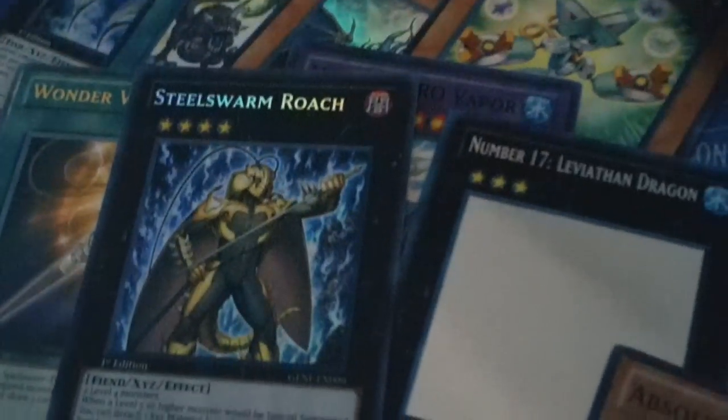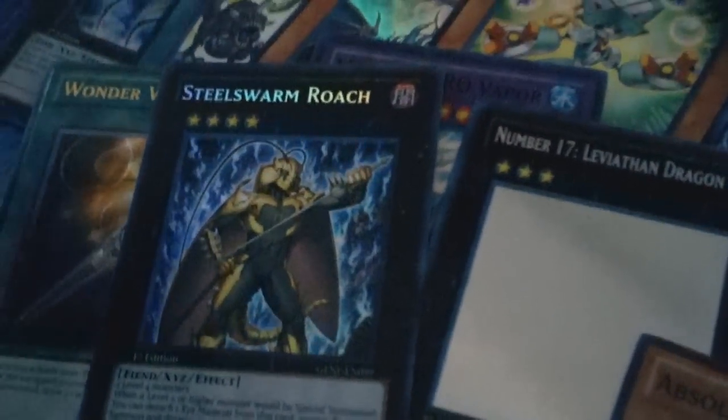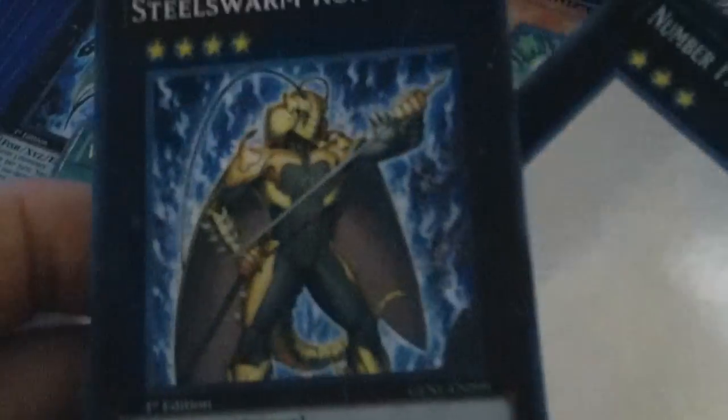This is a better box than the last one. Wow! That last one was the best box ever — this is the bestest box ever. Wind Tortoise. Leviathan Dragon Ghost Rare and a Steel Swarm Roach. Just wow!